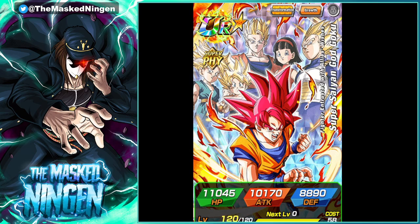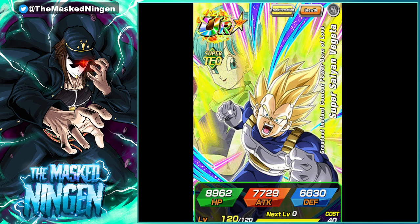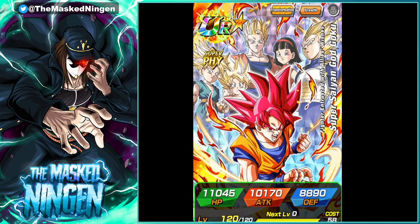We won't know the details of the banner pretty much until it comes out, because when we get the data download we might see the initial thumbnail image which usually just shows the headliner and the side banner unit. We already know that's of course the God Goku and then the Super Saiyan Vegeta. We haven't seen the SSR art for the Vegeta — we won't see that until the day of download. We obviously saw the SSR art for the God Goku in the V-Jump leak that I covered yesterday.